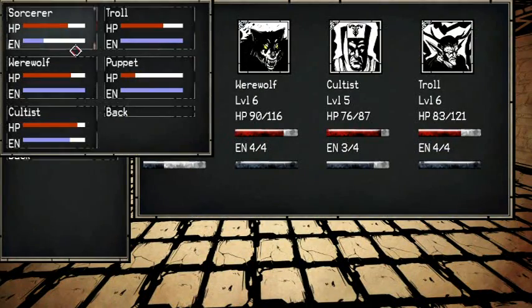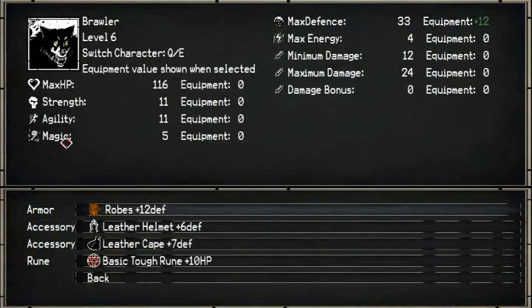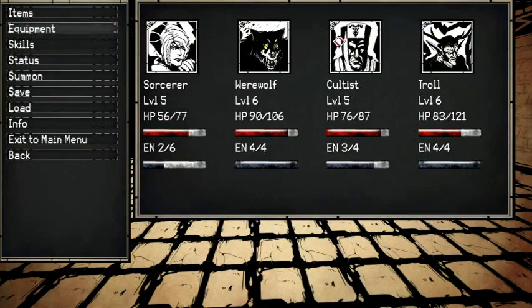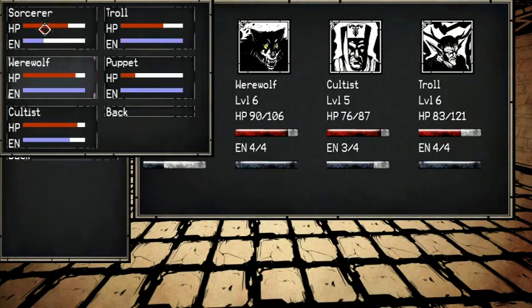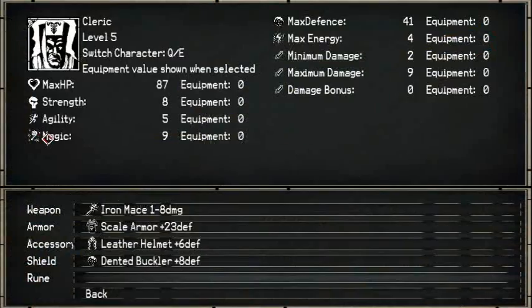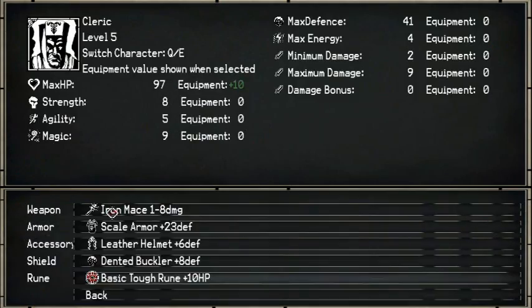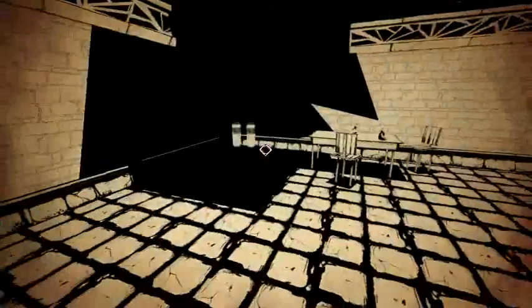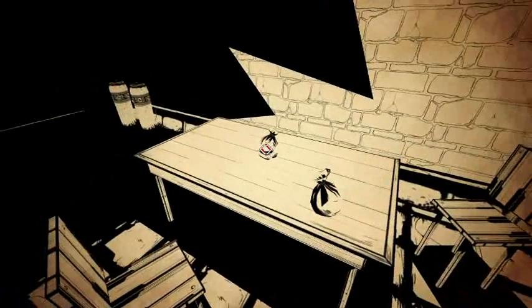Let's go ahead and get that rune on the werewolf. Then we'll use the tough rune on the cultist. There we go. Continuing on — we have things to pilfer.